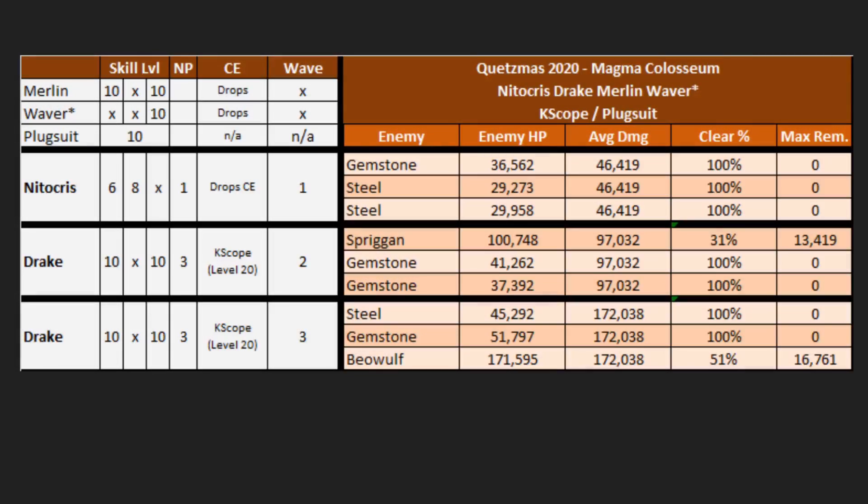Now for the last of our Buster comps — a Drake comp. Drake doesn't have damage bonus, which is why we have to resort to NP3 Drake. We can get away with Merlin due to Drake's 50 charge. The Spriggan at 13k should be pretty doable as she's just neutral against it, and Beowulf at 17k remaining with the variance being a little wild — half the time she'll clean kill, the other half she'll leave it alive. On the third turn, Drake's charge skill gives her stars, and the Plugsuit helps support casters card as well. You can substitute Waver for Skadi, though Waver is preferred since he can cover Drake on both turns.